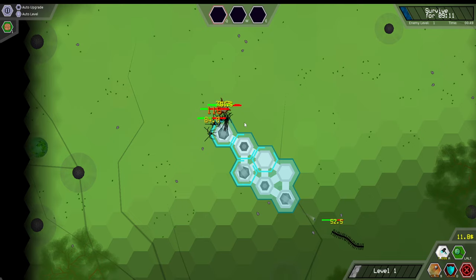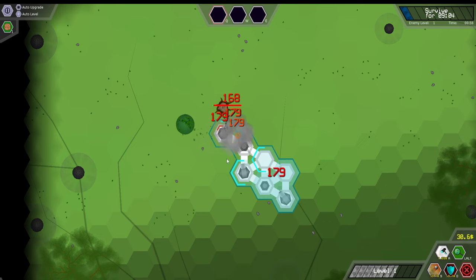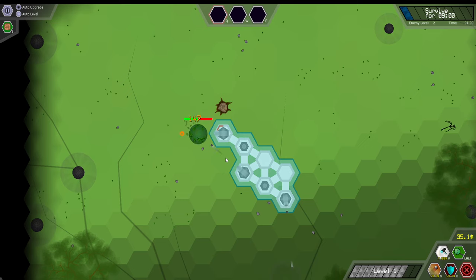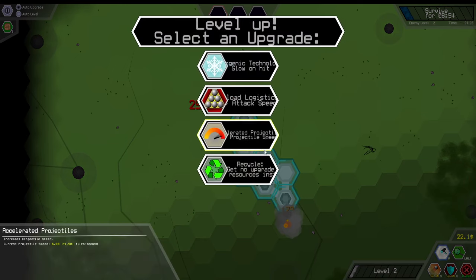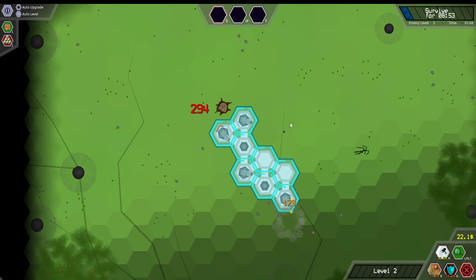I did not realize that would happen. That's not good. Oh no — somehow we're alive, somehow things are still good. I'm going to hit attack speed — we'll go for attack speed, why not?